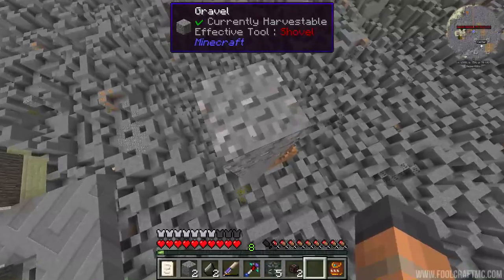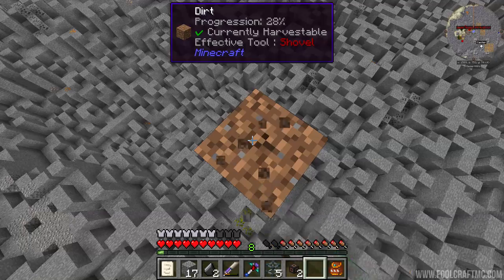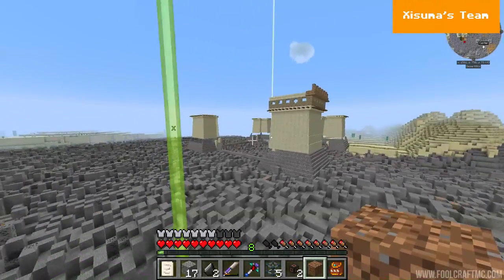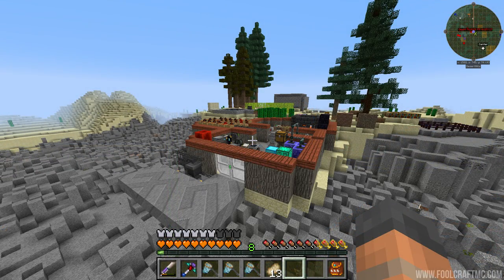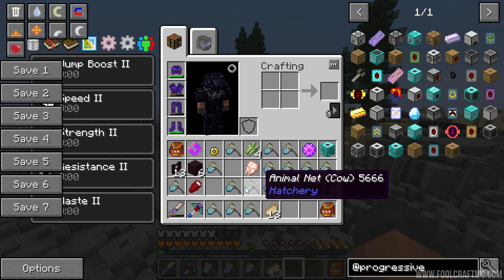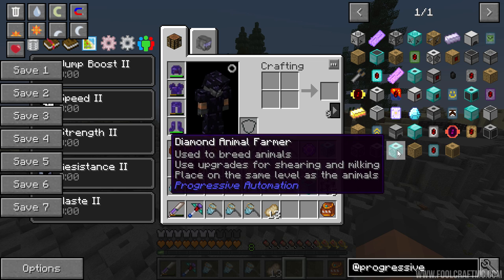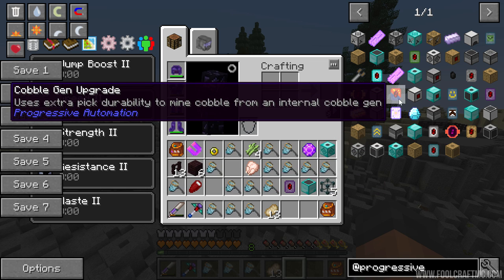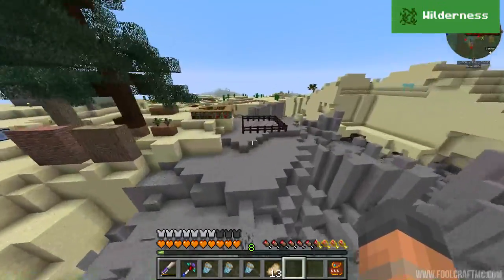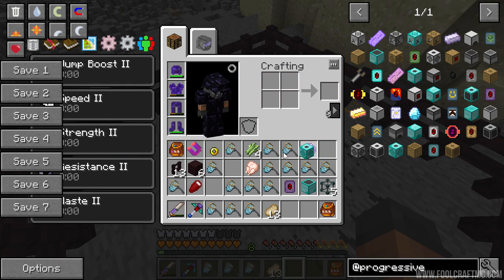We're going to drop that off in the City of Maybe, where we might be going later in this episode. For now we're going to do some 1.3 things and try to get our power back online. The way to do that, believe it or not, is with moo cows - because we need milk and we need a way to automate gathering it. There's a new mod in this pack called Progressive Automation, and I believe it's exclusive to this pack as it was made by the people that made Fallcraft.